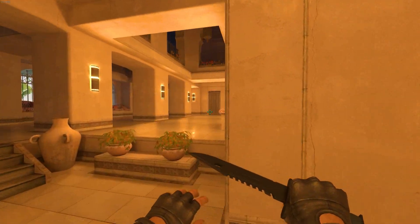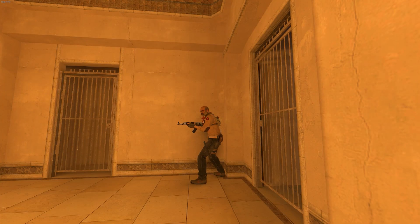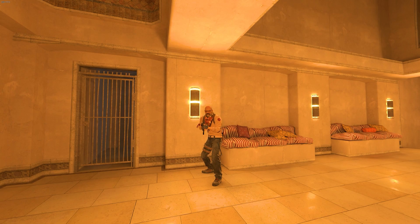Player 2 heads towards the palace and holds for CT aggression. Stand close in this corner and listen for information on the A site. If the enemy expects you to stand in this position, place yourself in an off angle like this.